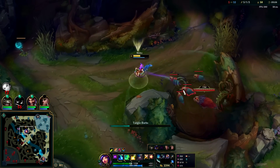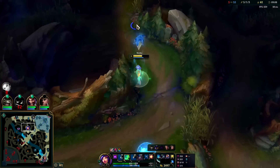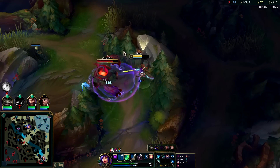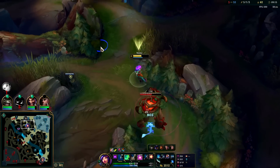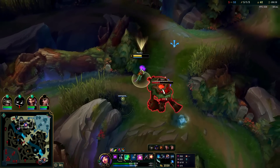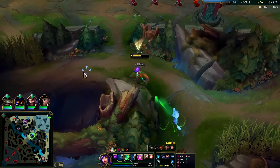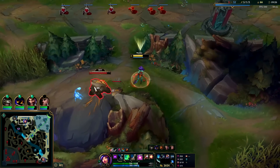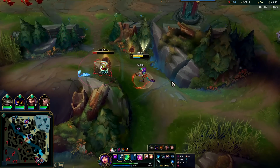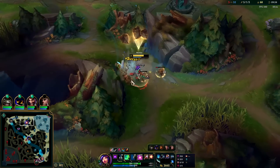Auto attack and EQ, smite that, move on to red buff, look to gank top. Red buff Neeko ganks are so freaking scary. Auto attack E — your E gets bigger once it passes through something. For example, if we E through the small one, the big one will be snared for longer than the small one was — just how it works.